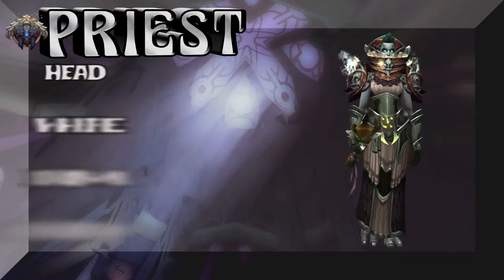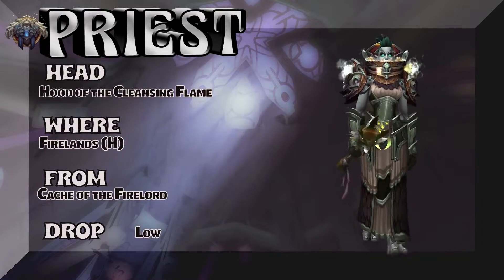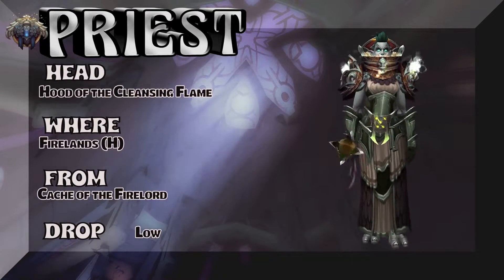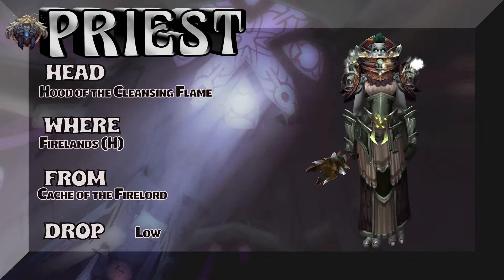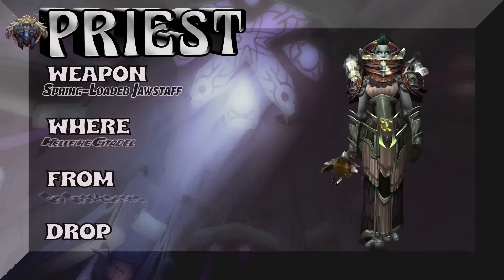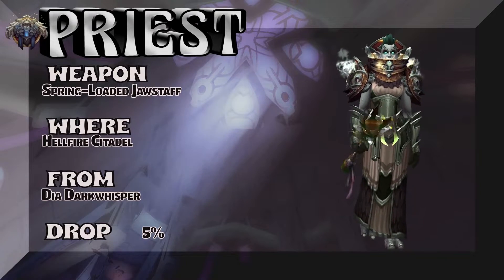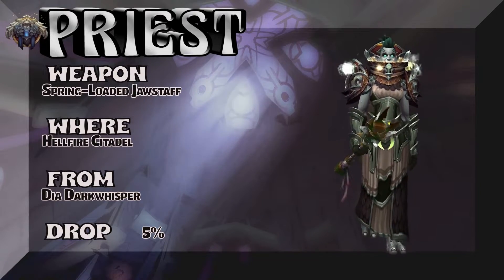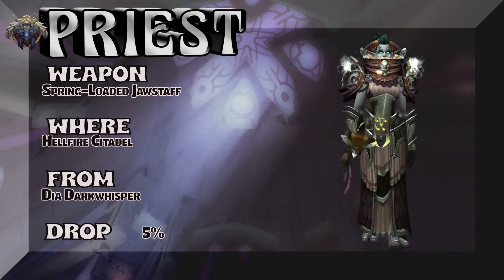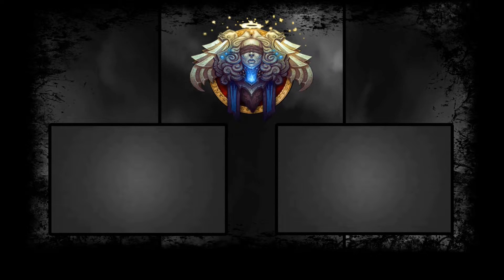We have a Zandalari troll showing the Hood of Cleansing Flame — part of the same tier set as the shoulders. Cache of the Fire Lord — Firelands heroic. Last and certainly not least, the weapon: Spring-Loaded Jaw Staff out of Hellfire Citadel — Dia the Dark Whisperer is the boss, kind of a low drop rate, but worth it.